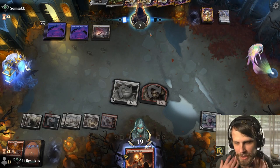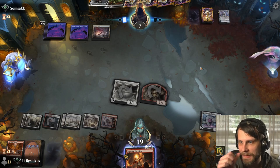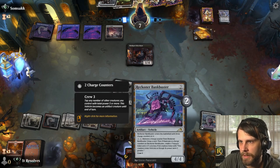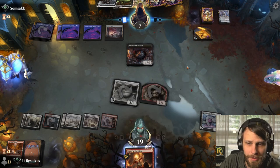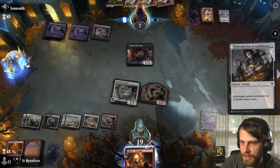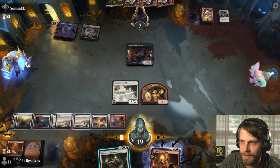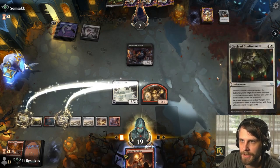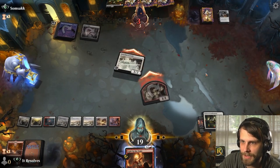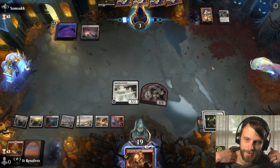That might have been a bit of a throwaway — didn't really have to activate the Den, not sure. Would love another planeswalker right now. Luckily we can still crew the Bankbuster or just draw cards off it. They're going to take it, so we draw a free card — unfortunately it's a land, not very exciting. We go for this, get rid of it, and get the attack in. At the very least we have lethal next turn.